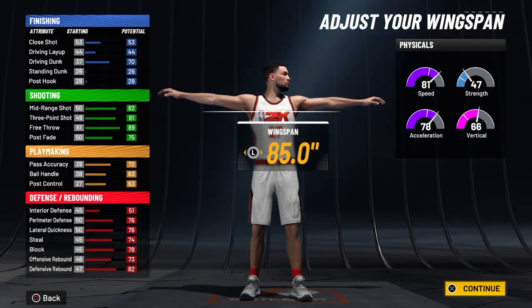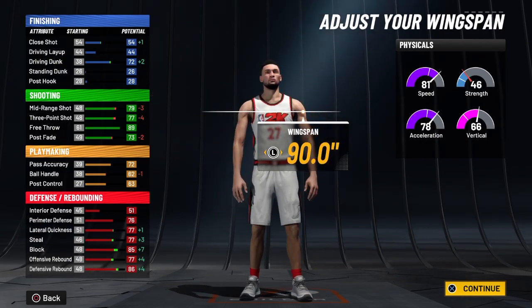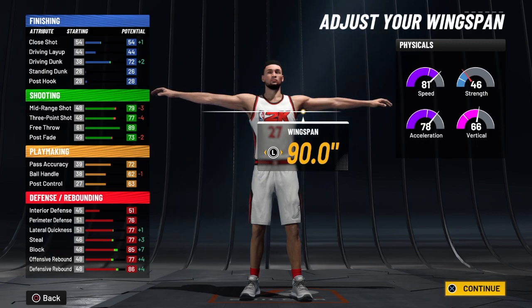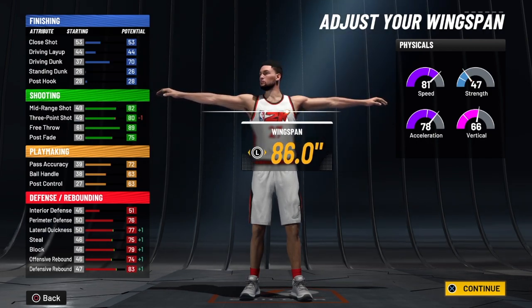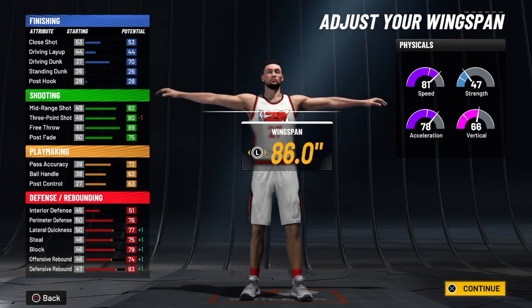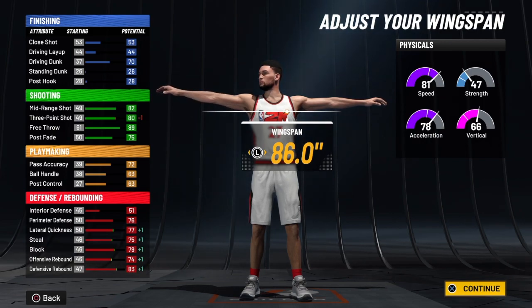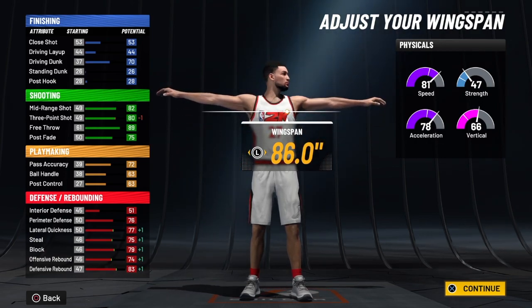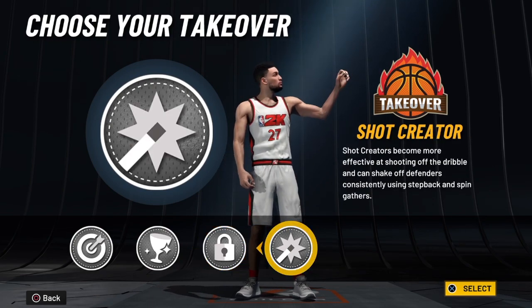Now, this is the most important part of this build. Most of you are probably going to take the wingspan to a 90 — I understand, there's nothing wrong with that. But since I call this build a sharpshooting rebounding wing, a 77 three-point shot is not bad — you can make a lot of shots with this build. What I did was I took the wingspan to an 86 so we can have an 83 three-point shot at the gate. If you can't make any shots with that, you're playing the wrong game. A rebounding wing with an 83 three-point shot — let that sink in. Everybody else's rebounding wing won't have something in the 70s unless they're 99, but you come out the gate with an 83. For the archetype, we have sharpshooting, rebounding, defense, and shot creating.